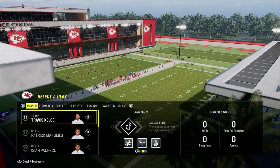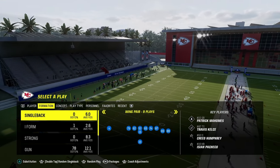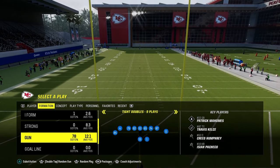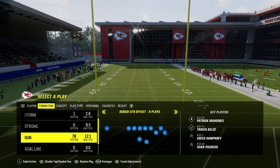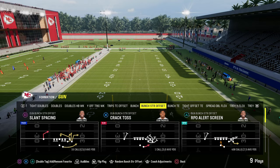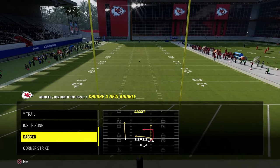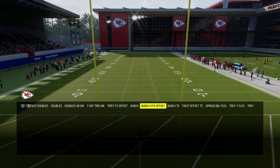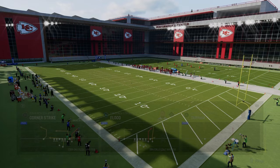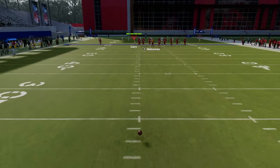We're going to talk about a multitude of coverages. The first concept is a fundamental passing concept you need every single Madden. We're going to use it out of the Bunch Strong Offset formation to start. From an audible perspective, the only audible I'd set is putting the play Dagger in your audibles. We're coming out in Corner Strike but can audible to different plays. The first concept we're covering is the shallow crossing concept.